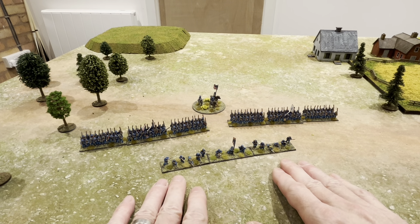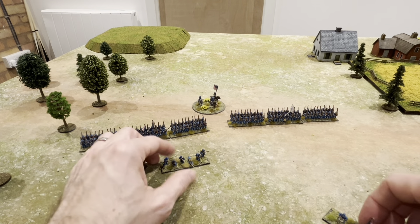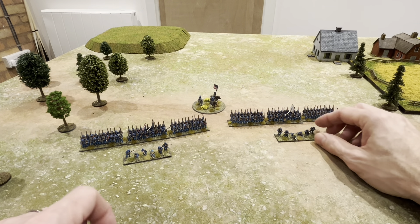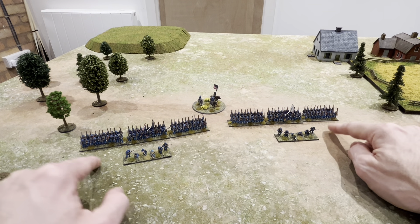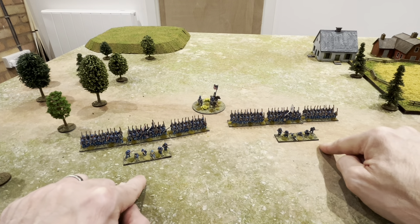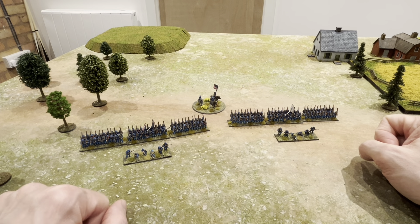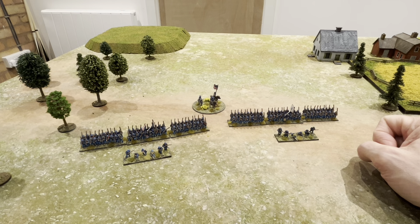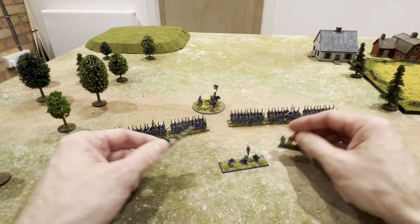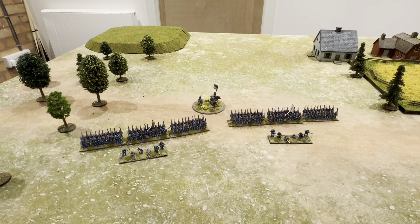You could field them as a full skirmish regiment, or use the mixed order formation from the main rule book — just one stand placed in front of a unit, representing men sent out to skirmish ahead. You can have a skirmish screen in front of your regiment, forming a mixed order formation. So you could use your stands as a complete infantry regiment, or make them up as a mixed order formation in your army. It depends how you want to play.